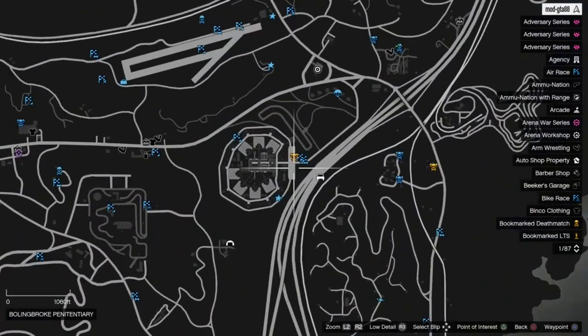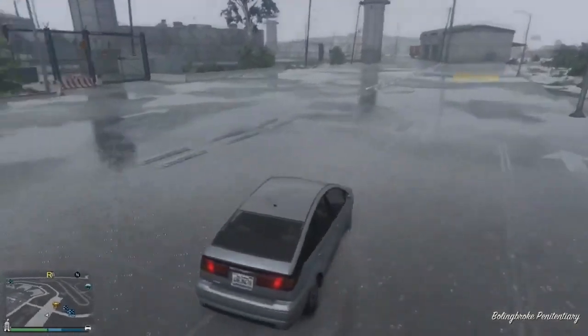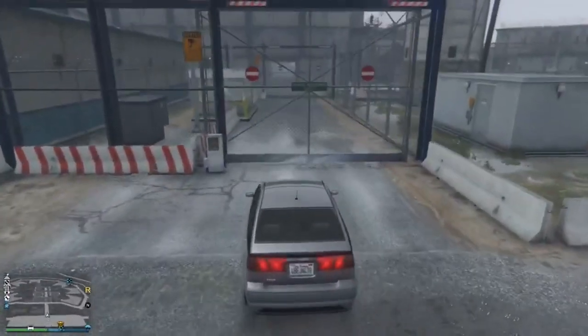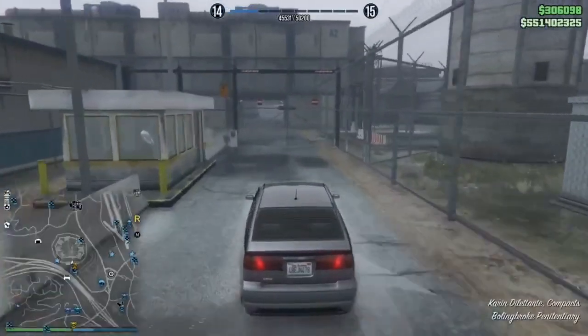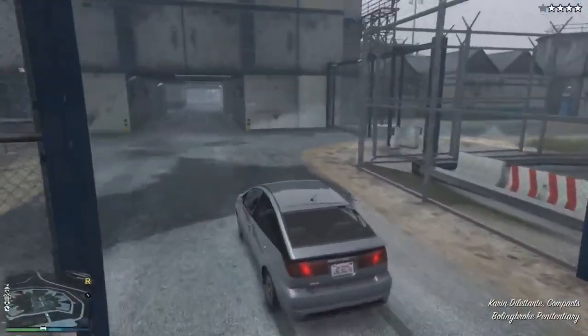Make your way over here. Once you're over here, all you want to do is basically get a car, get in the car and start driving, and take a right. Let's go inside and take a right — go to the right.